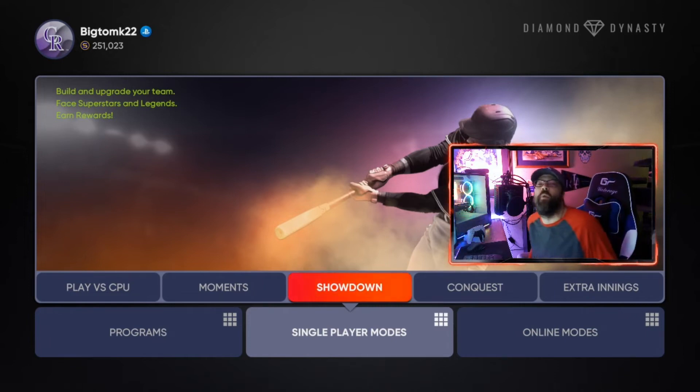Hey everybody, welcome to the channel. Today we've got a video covering showdowns and how you can beat showdowns a lot quicker to get through the team affinity. I got the Jackie Robinson card last night and I want to help you guys get it, so I'm going to show you how to draft your squad, how to approach showdown, and how to make it a little bit easier for yourself.